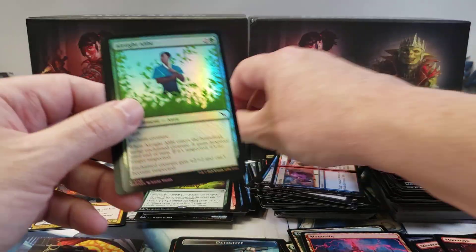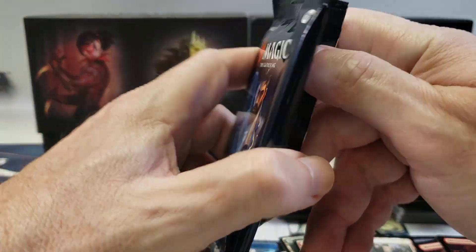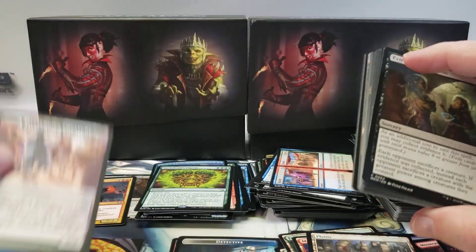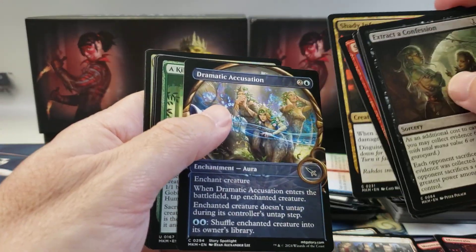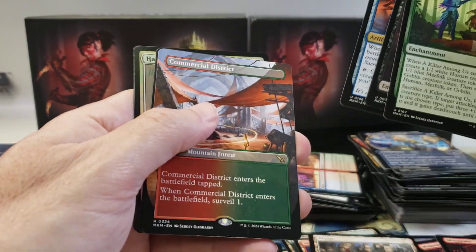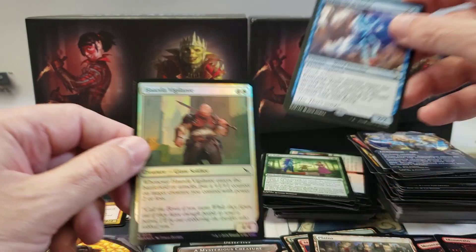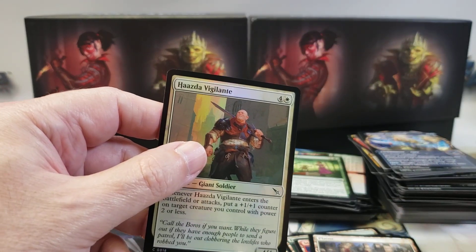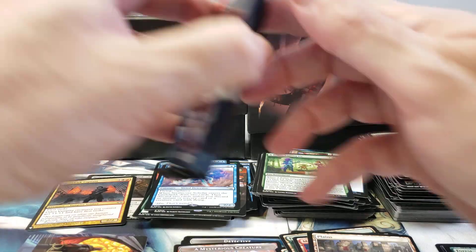Arcturus Charm. Airtight Alibi and a Plane - so two packs, this is the second to last, one pack after this one. Mysterious Creature - put it in the wrong pile. Dramatic Accusation. Commercial District. The 4th Steam Core Scholar out of two bundles - so I put together a play set out of 18 packs. And a Hasda Vigilante foil.